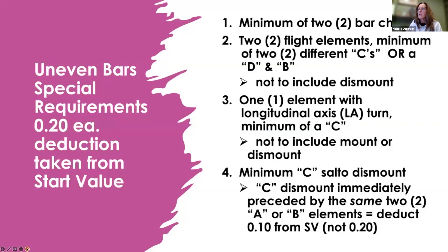The first thing we're going to quickly go over are the special requirements. There is a minimum of two bar changes, two flight elements, a minimum of two different Cs or a B and a D, but they do not include the dismount. One element with a LA turn, a minimum of a C, and not to include the mount or the dismount on this one, and a minimum of a C Salto. If they're going to do a C dismount immediately preceded by the same two A or B elements, the deduction would be 0.1 from the start value. A reminder that one skill may fulfill more than one special requirement.